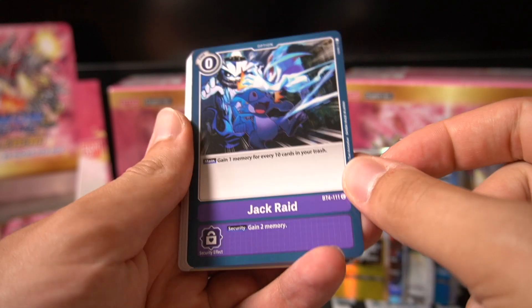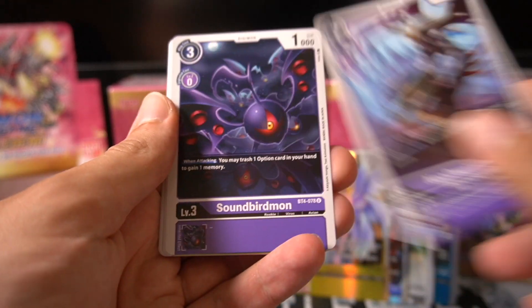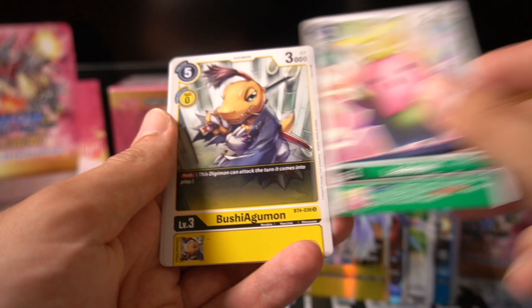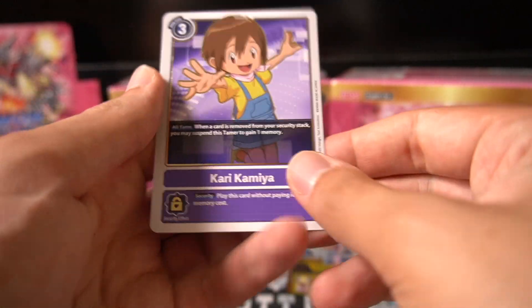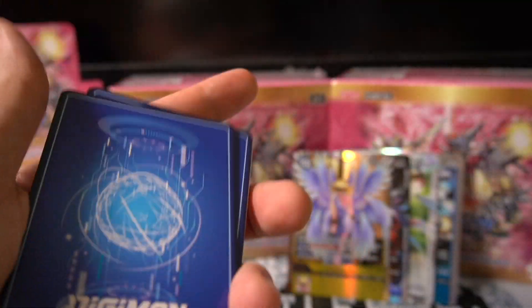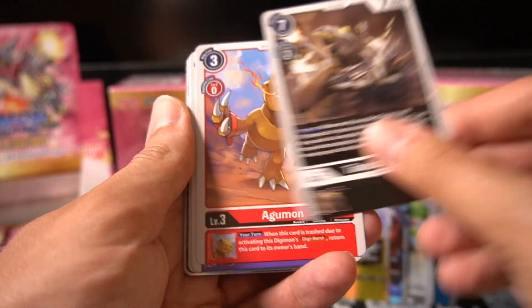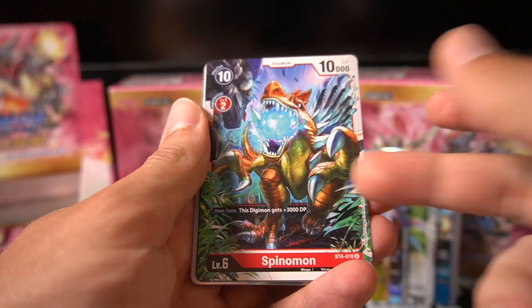Jack Raid — I think I said Night Raid before, I think it's called Night Raid in Japanese. Oh, was Night Raid the thing that respawned stuff? It might have been. Izzy followed by Kari — double Tamer pack. Speaking of Double Tamers, I'm pretty sure that's what they start exploring a lot going forward. I think from set five onwards we get those Dual Tamers. I like those different mechanics and directions they explore.